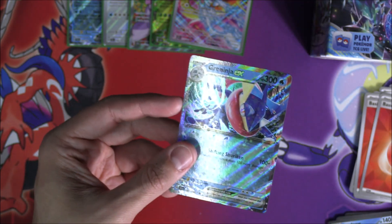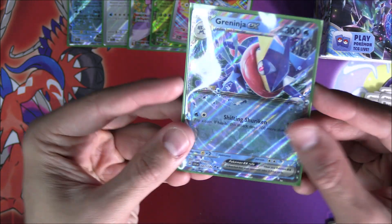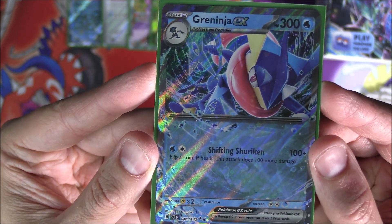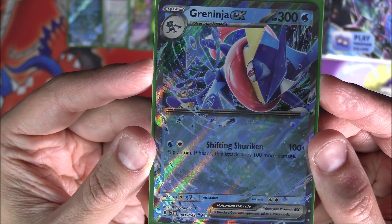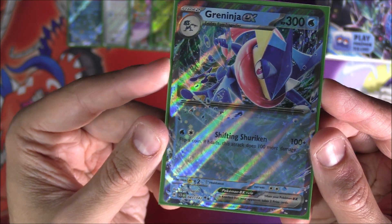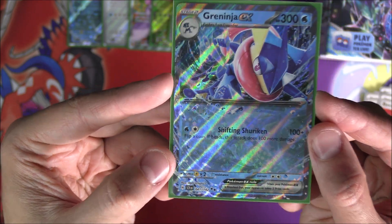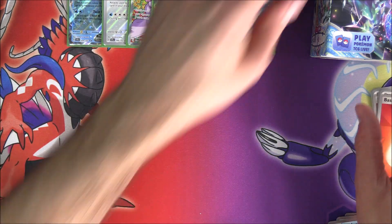Greninja EX evolves from Frogadier and is a Water type with 300 HP. For one Water and a Colorless, Shifting Shuriken does 100 plus — flip a coin, if heads this attack does 100 more damage, for a potential 200. Weak to Lightning again, which isn't ideal. So we're up to six pulls. We've got a Raging Bolt Reverse, going into a Turtonator and an Iron Boulder Hollow as well.